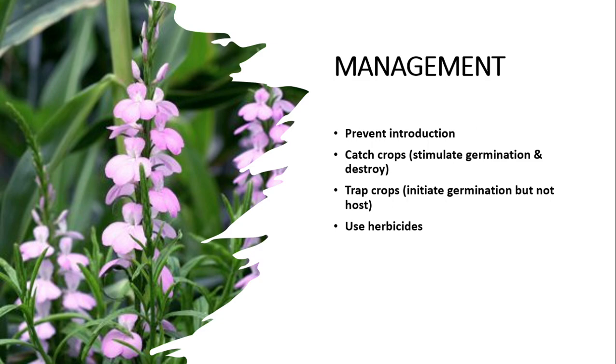Management کیسے کی جائے: prevent introduction کے ساتھ ساتھ trap crops لگائی جا سکتی ہیں جو germination کو stimulate کریں اور پھر انہیں destroy کر دیا جائے۔ Trap crops جہاں host نہ ہو وہاں لگائی جا سکتی ہیں۔ اسی طرح crop rotation کی جا سکتی ہے اور herbicide بھی استعمال کیے جا سکتے ہیں۔ So that was all about the witchweed and Striga species۔ Thank you very much۔ Assalamu Alaikum۔